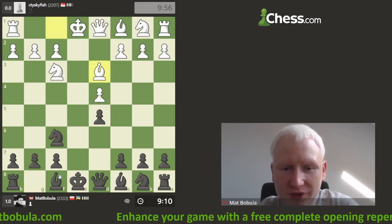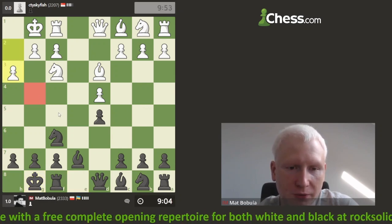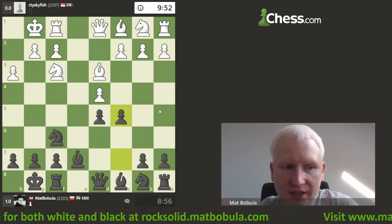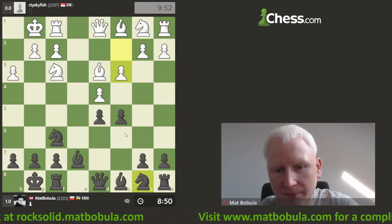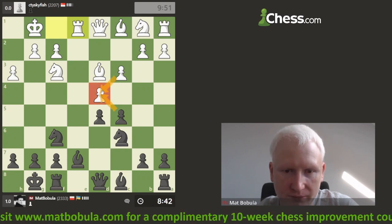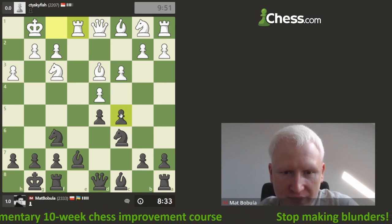Okay, I castle. You can see black has a problem developing the light-square bishop because g4 is not available and f5 is not available. In this position it's a good idea to attack in the center, so black plays c5. Okay, c3 — I know some people play c4 but let's develop the knight first. Now I can take it and opponent will also get the isolated pawn, but it will also help opponent to develop the knight to c3. Maybe I'll play something else.